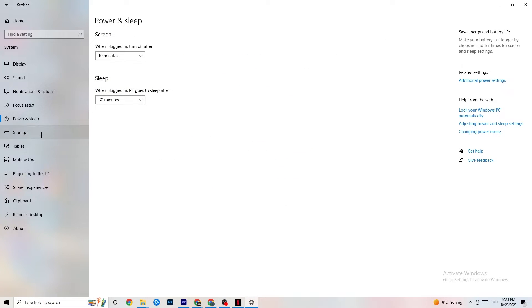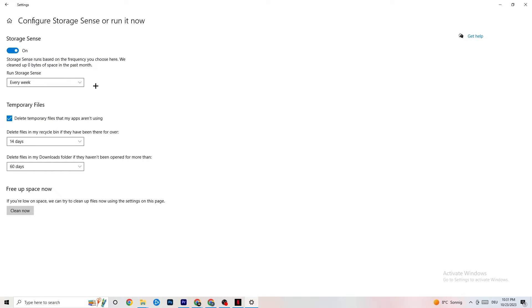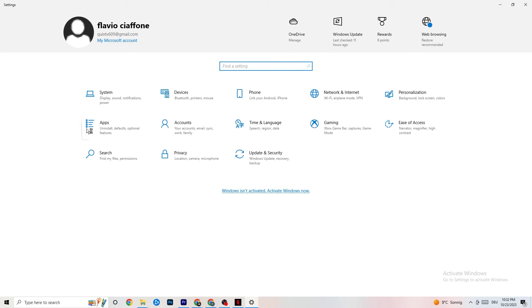Next, go to Storage and click Configure Storage Sense. Copy my settings: every week, 14 days, 60 days — then hit Clean Now. This will help your PC reduce temporary files that aren't being used. I'm not going to do that right now because it takes a while, but go ahead and run it. Once done, go back and click on Gaming.